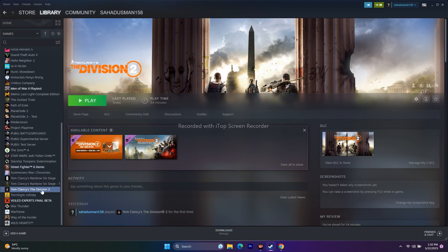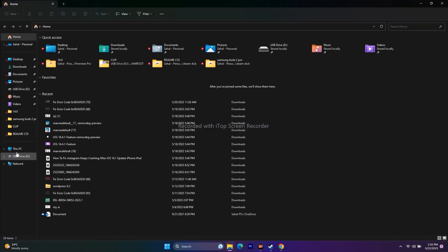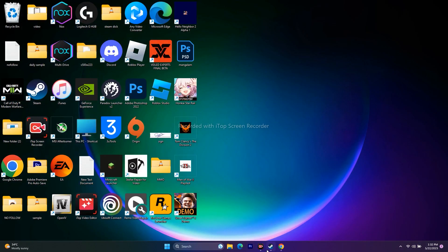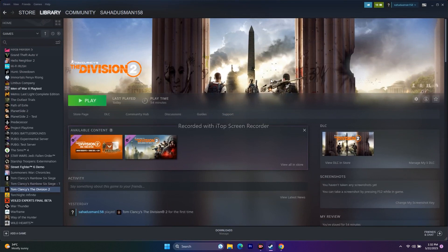If the issue still persists after trying all these steps, uninstall the game and reinstall it. When reinstalling, make sure to install it on a different local disk — change the installation drive location. These are all the possible workarounds. I hope this video was helpful. If so, don't forget to subscribe and click the bell icon. See you soon — peace out, bye bye.